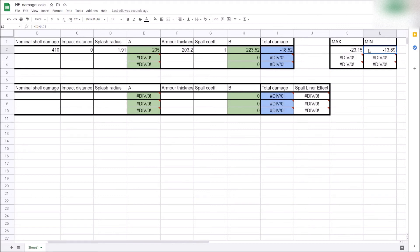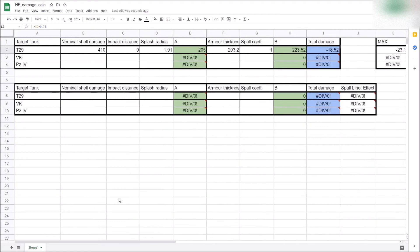This is a scenario where we do no damage, without resorting to something funky. It's entirely possible for a tier 5 tank firing a 105mm HE shell — not a small calibre — at a tier 7 tank to do absolutely no damage. So there's a concrete example of zero HE damage.